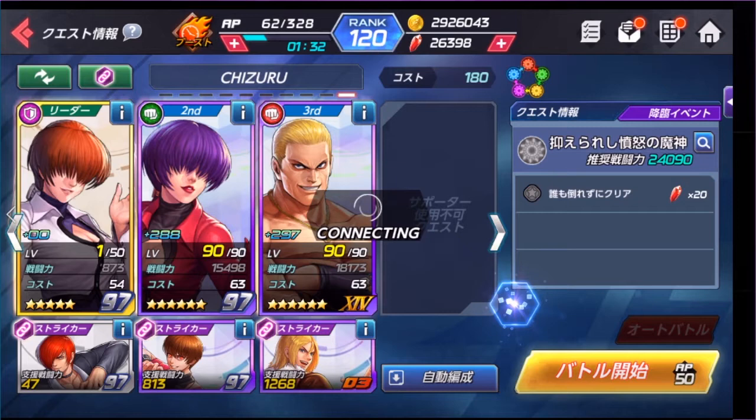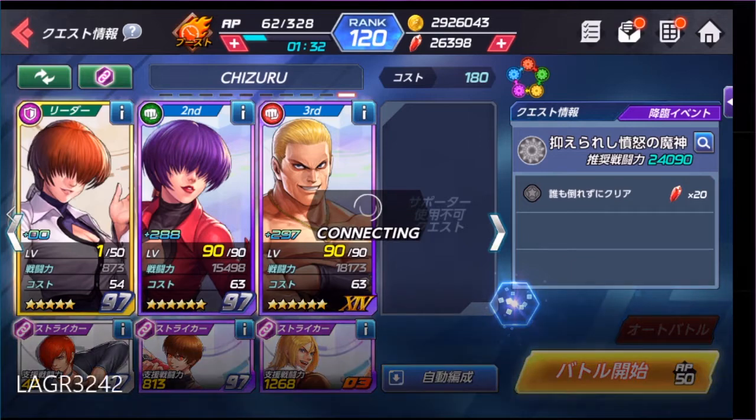Most of the run will be done with just Geese to apply the shock damage. The reason I have 97 Shermie in the front is because if my characters are above 70% health, they do more damage — something like 60% more. So I just want to do as much damage as I can.